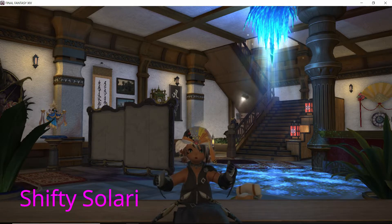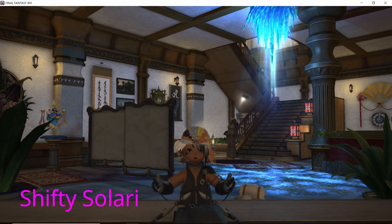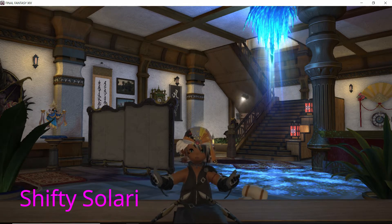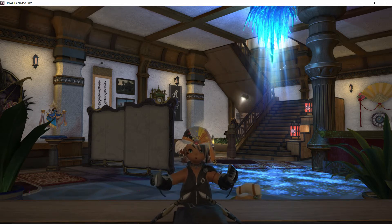Once again Shifty, you have outdone yourself by trying to trick me with your glitches — but I found at least two of them. One: the piano where I can lay down on it. Two: I can sit on the side of this hot tub, which is pretty amazing. So everyone, please give Shifty a thumbs up for her decorating and her glitch ideas.